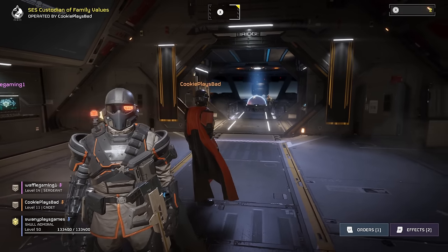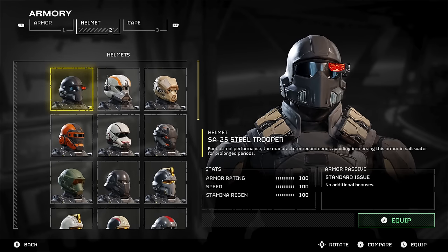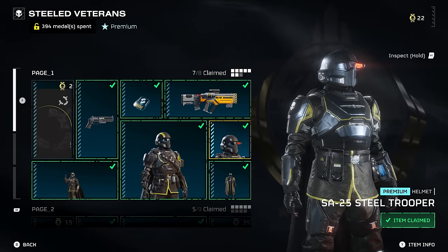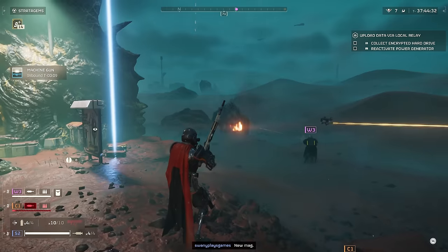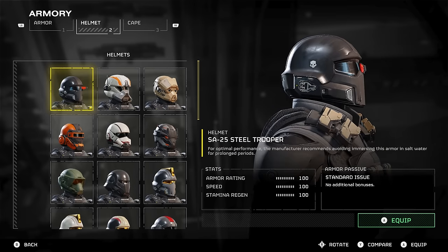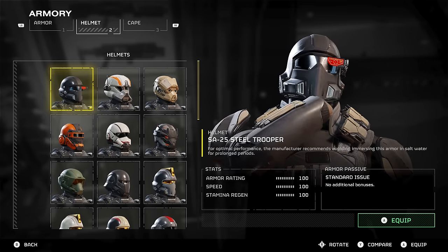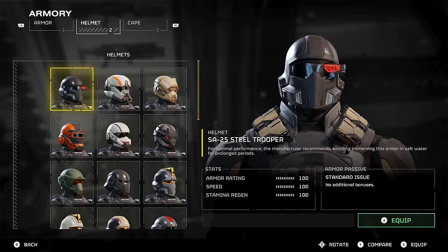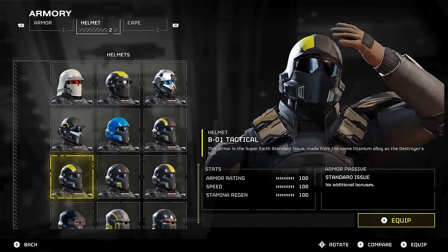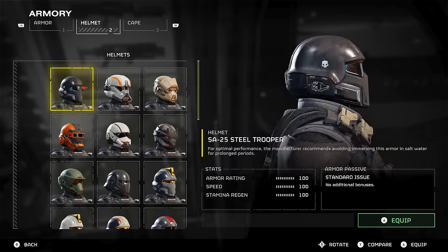The next cool helmet I want to talk about that will match with most of the outfits in the game is the SA-25 Steel Trooper helmet. You get this from the Steel Veterans Warbond and it can be found on the very first page, so it's not too difficult to get. The reason this helmet is so cool and matches with pretty much every outfit is because unlike all the other tactical helmets, this one is completely black. It doesn't have any yellow stripes, and it comes with a really cool visor which kind of makes me feel like I'm Boba Fett. As you can see here, all the other tactical helmets have some sort of yellow striping on them, and obviously a yellow stripe isn't going to match with every single outfit — but an all-black helmet will.